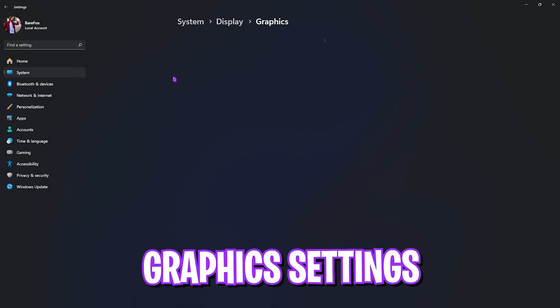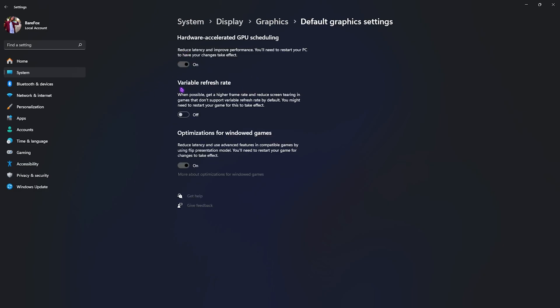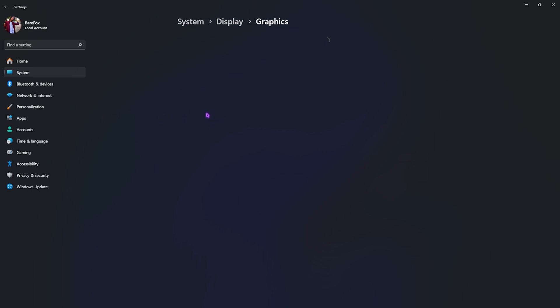Head down to Graphics settings and click on 'Change default graphics settings.' Enable Hardware Accelerated GPU Scheduling as well as Optimizations for Windowed Games, as these will help you reduce input and render latency. After that, go back to Graphics and click on the Browse button.